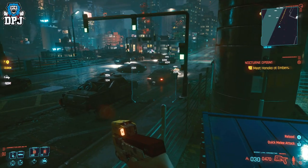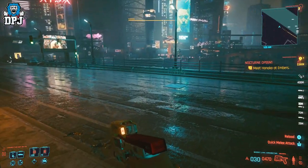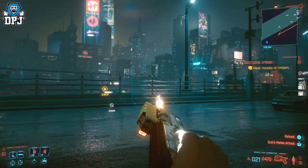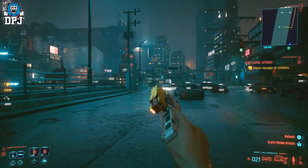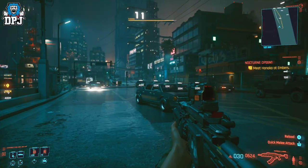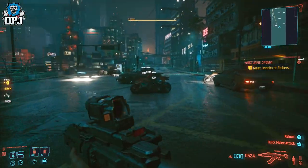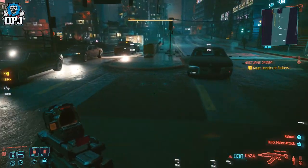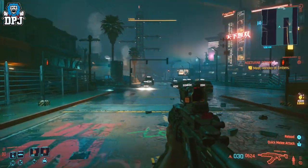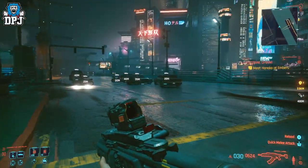The first mod on our list isn't actually weird — in fact it's quite awesome — but it is definitely overkill. The mod is called Nuke Night City, and the description is in the name. You install the mod, assign it to any key on your keyboard, and then you do this.